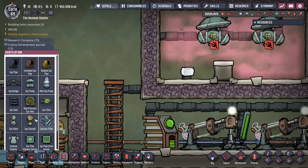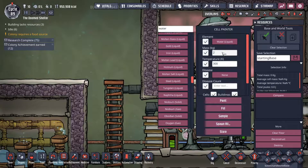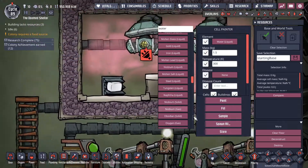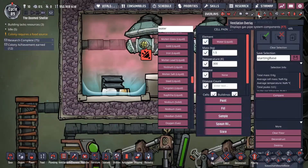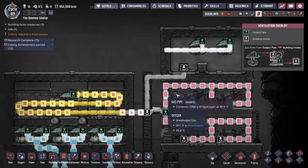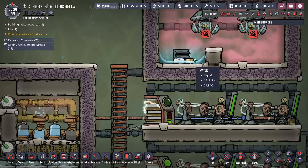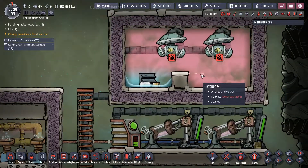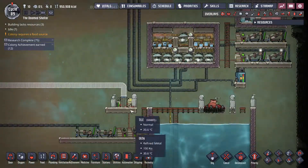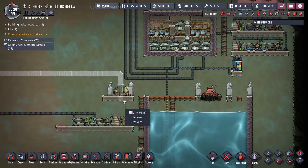So if we swap this out for a regular gas vent, and we want to have slightly less than two kilograms of water, then it will keep pumping. As long as this water is less than the pressure cutoff of the vent, you can store all your hydrogen in one room. Anyway, thanks for watching. I hope you enjoyed it. If you have questions, please let me know in the comments.